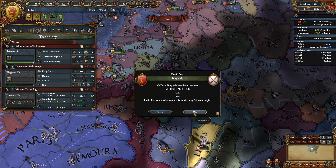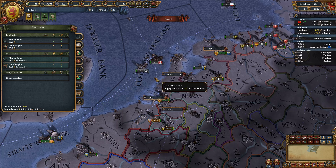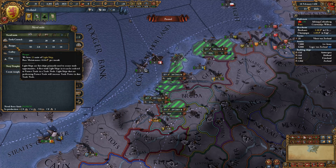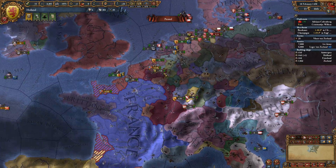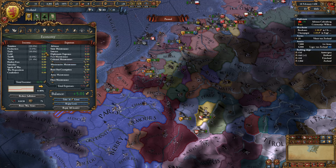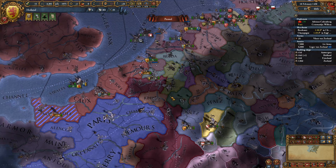Aachen declared war on Liege. Let's take our tech here. We don't have enough money to build any more temples. We'll keep on building ships. We're doing excellent on trade income — 6.93 ducats per month from trade.